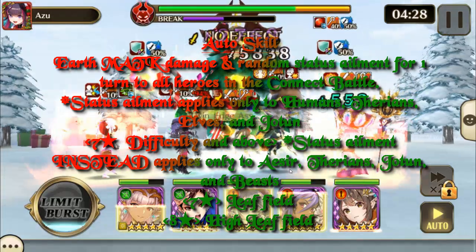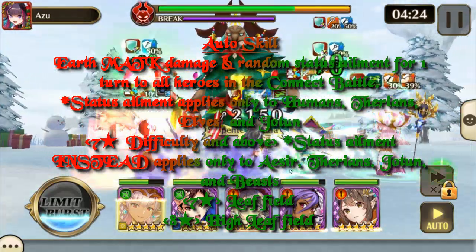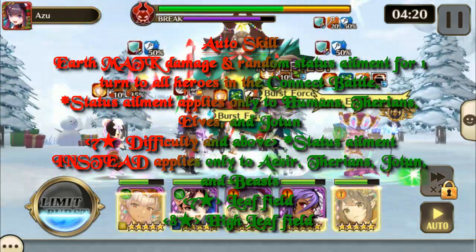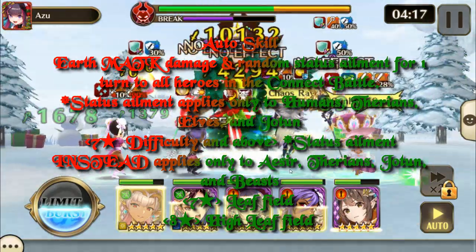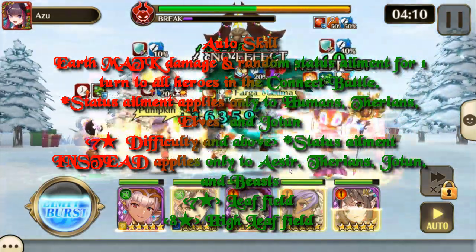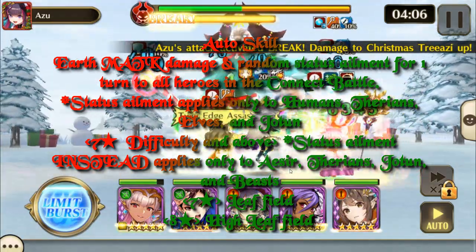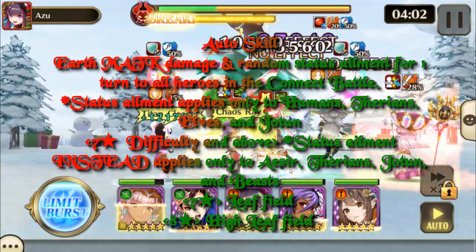His auto skill does earth magic attack damage and a random status ailment effect for one turn to all heroes in the connect battle. The status ailment applies only to humans, Therians, Elves, and Yotun. On seven star difficulty and above, status ailments instead apply to Aesir, Therians, Yotun, and beast.